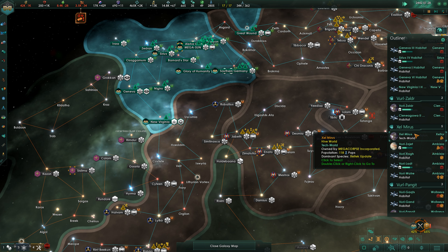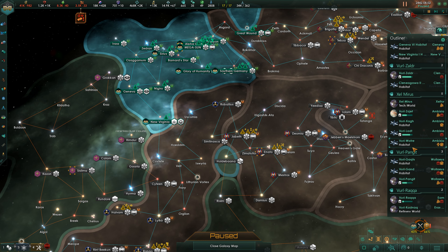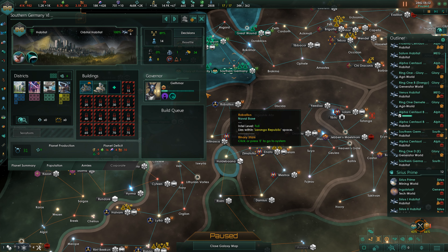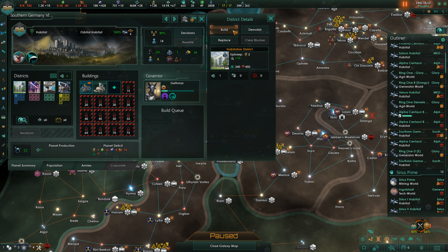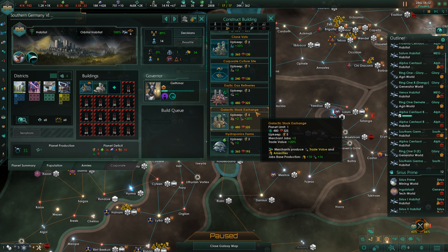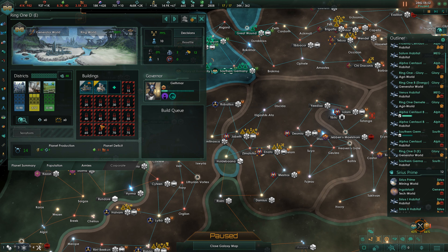Seriously, this market is getting you under a control you don't like. We really want Ring One - let's see where we can actually create some value because we'll need that value. What do we have here? Trade district, open building slot. It's too early for value here, we need housing. We need jobs too. Let's start with the Galactic Stock Exchange - it generates at least some income.